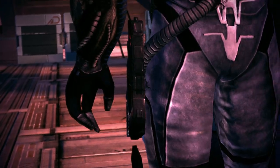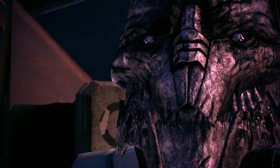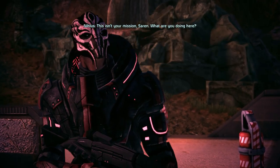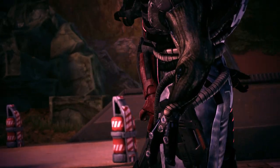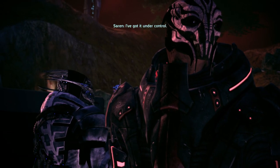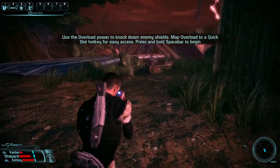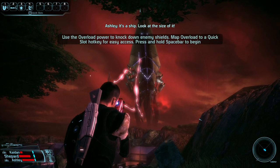Saren Nihilus. 'This isn't your mission, Saren. What are you doing here?' 'The council thought you could use some help on this one.' 'I wasn't expecting to find the Geth here — the situation's bad.' 'Don't worry, I've got it under control.' What is that off in the distance? It's a ship — look at the size of it.